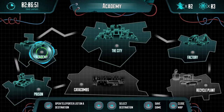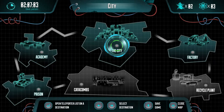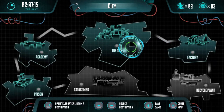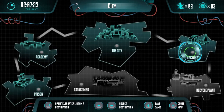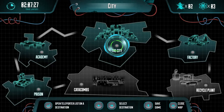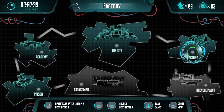Here's the map. Time elapsed: two hours and six minutes. You've got these areas — the city, the academy, the prison, and the factory. The city is basically your hub where you go to the different areas. To complete one area it takes around one to one and a half hours depending on how good you are. So with four or five areas that means there's actually quite a lot of gameplay here.